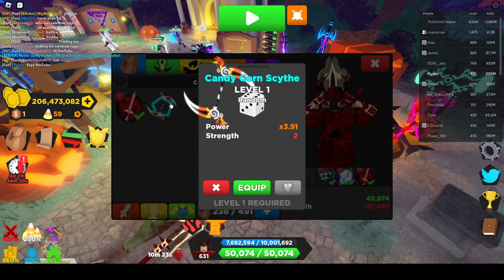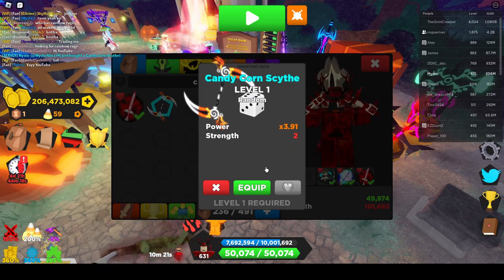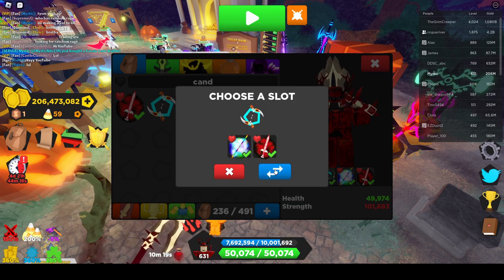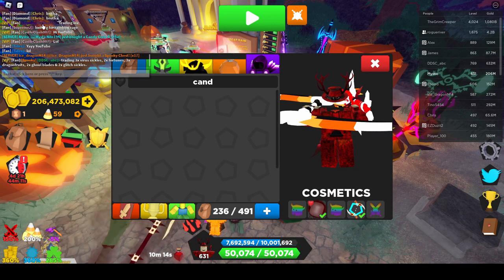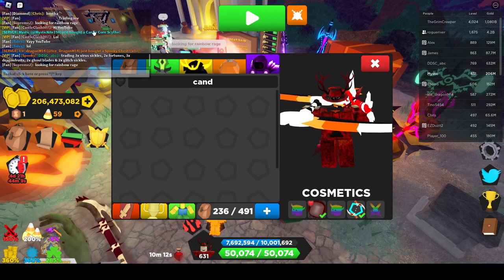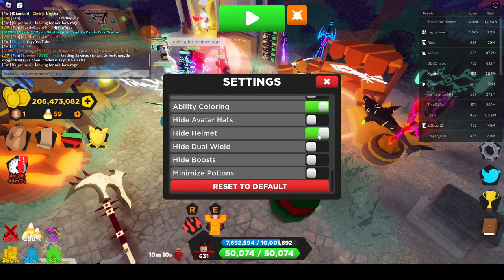Candy corn scythe 3.91 — that's really not that good. But everybody's saying it, that's funny. I mean, you guys are all in the video so yeah.